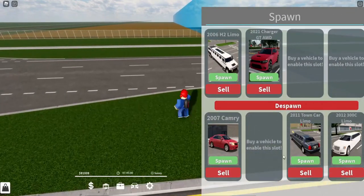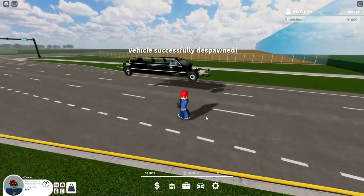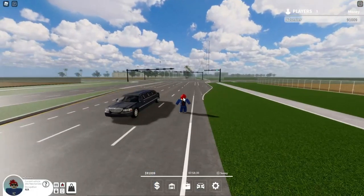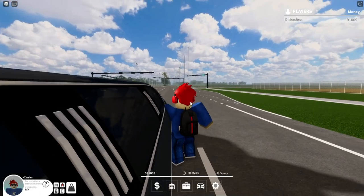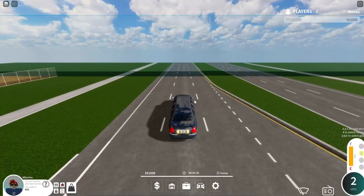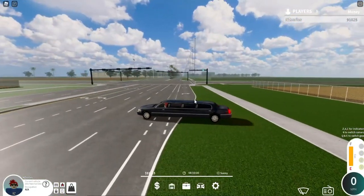The next vehicle we do have is the 2011 Town Car Limo. Let's go ahead and spawn it in. This is the limo they did add — really nicely done, honestly. This does require the Luxury Game Pass, by the way, so you have to have that. But let's go ahead and get into the vehicle. This limo is very big, so it honestly looks very nice.